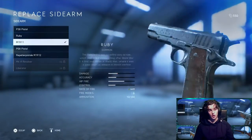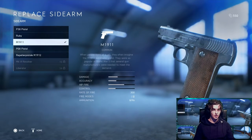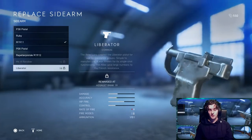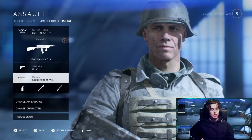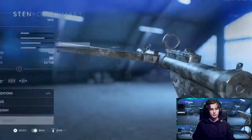I'll also show you the sidearms — there are multiple pistols. Unlike Battlefield 1 where you had a selected pistol for each class, this just has them all available for every class. You've still got the tiny pistol that does barely any damage. I'm not going to show melee weapons at the minute.